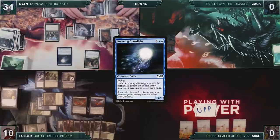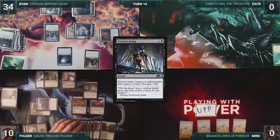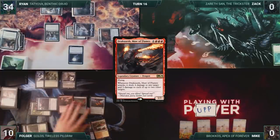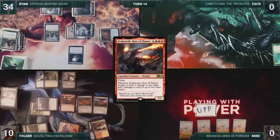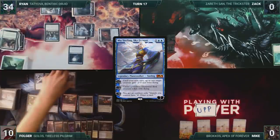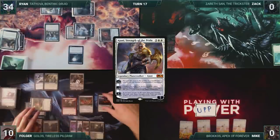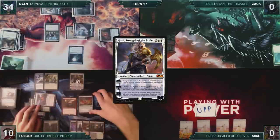At the end of Ryan's turn, Folger casts Noxious Grasp, destroying Primordial Wurm, and Folger gains one life. He then flashes in Dracuseth, Maw of Flames. Seasons of Growth triggers, and Folger scrys one. Then the turn moves to Folger. Folger draws and then starts off by activating Mu Yanling's second ability, creating a 4/4 bird. He casts Ajani, Strength of the Pride. He attacks Ryan with his creatures, including Dracuseth. The dragon triggers and deals four damage to Ryan, and three to his Roaming Ghostlight. Then Ryan takes 18.